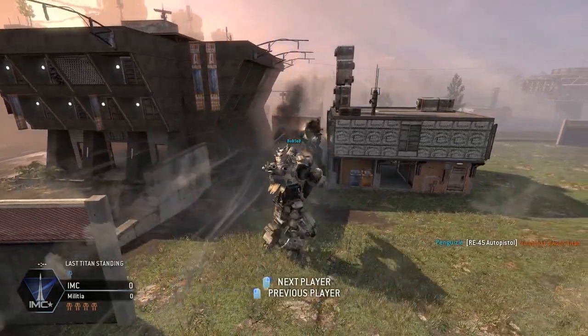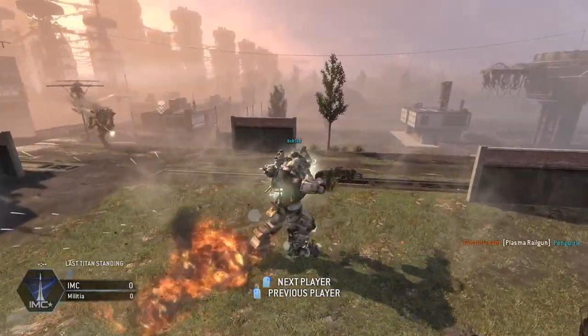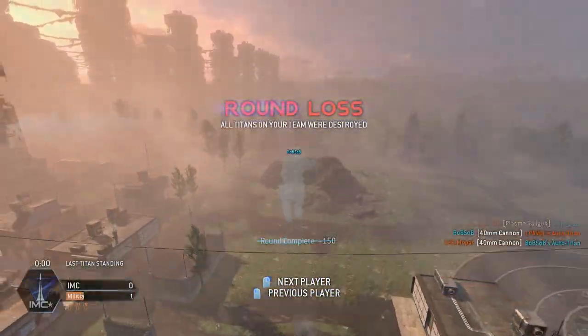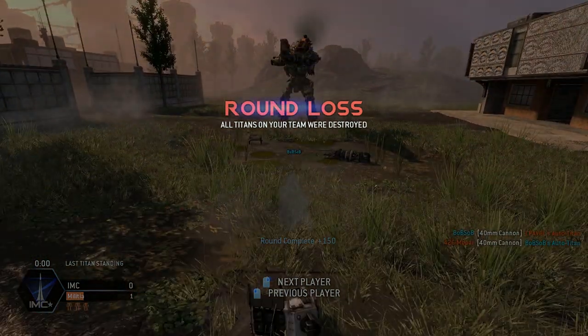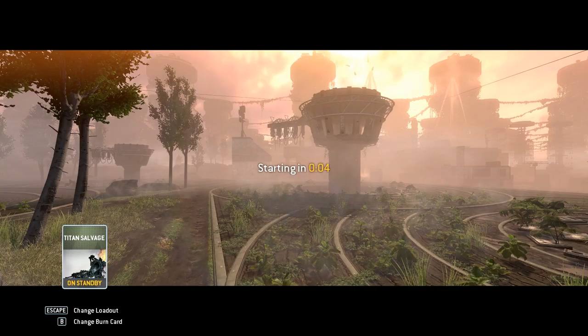Hey guys, this is Zane here. Welcome to another episode of Titanfall. Today we're going to be taking a look at Last Titan Standing. I actually joined in late during this game, that's why you're seeing this menu right here — it's just me spectating. My team actually ended up losing this first round. But that first clip I showed you guys of me ripping apart and beating the shit out of that Titan, I was actually accused of hacking.